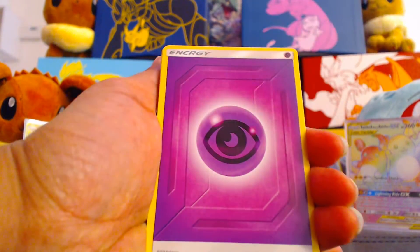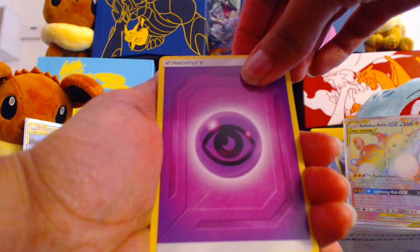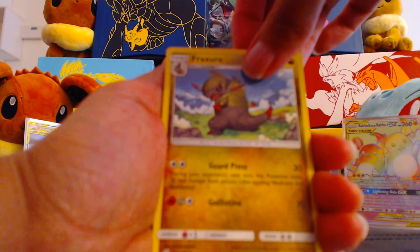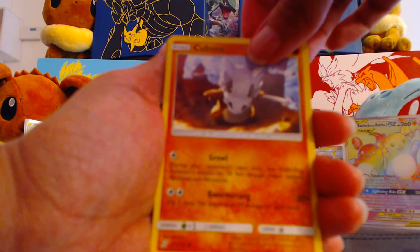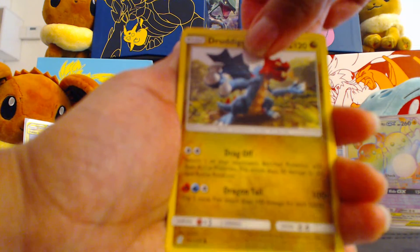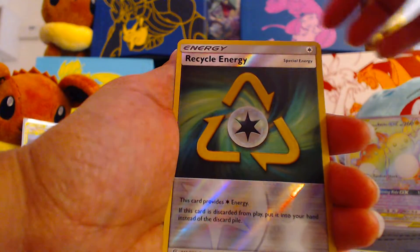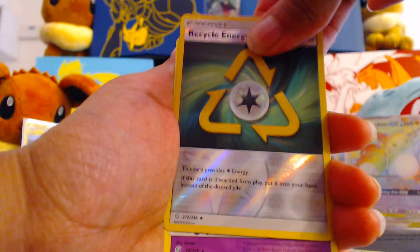Psychic Energy. Thumbs up if you want us to get another one — because we will, we can do it. Psychic Energy. Lapras. Relicanth. Fracture. Cubone. Druddigon. Shroomish. Drifloon. Spinarak. Reverse Recycle Energy.